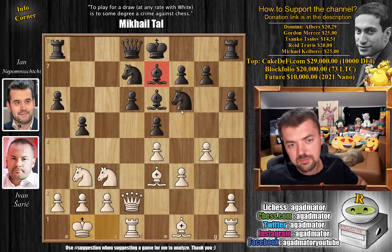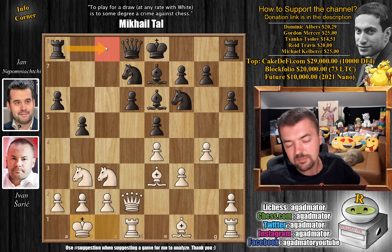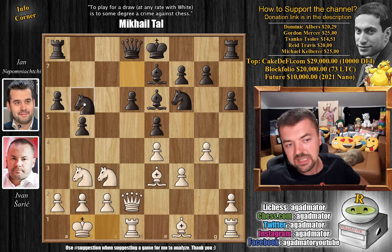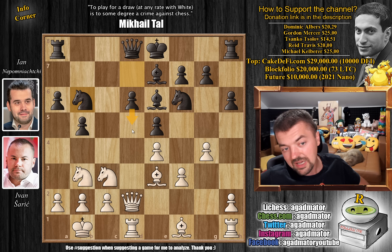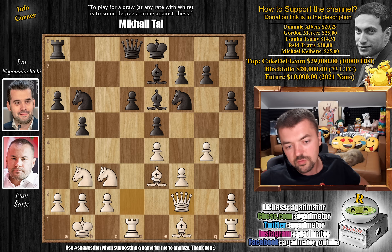King to b1 is always very useful when the dark-square bishop is still on the board. If the position opens up and somehow this bishop comes to g5, the king is not on c1. Also the rook will come to c8 at some point, so the king really does belong on b1, sometimes even a1. So here, knight to b6 — the knight now coming to c4, and you have control over d5. So here, queen to f2 attacking the knight, and rook to b8.